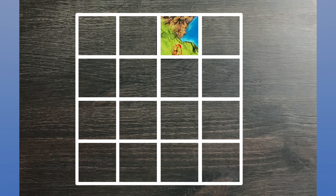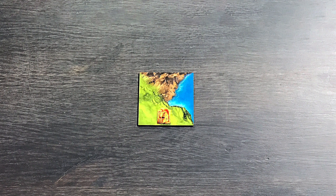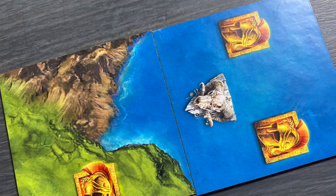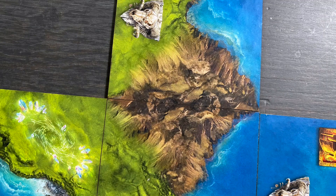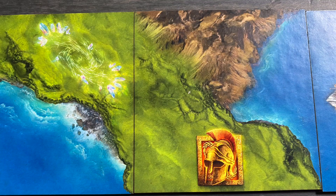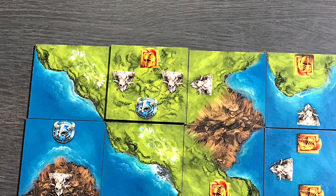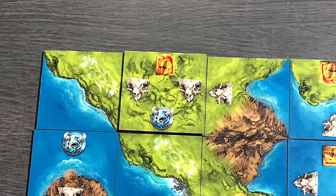A player's map consists of up to sixteen tiles in a 4x4 grid. From the second map tile placement on, tiles must be placed adjacent to existing tiles, meaning no diagonals. Terrain types also must match on all sides, meaning seas touching seas, mountains touching mountains, and plains touching plains. Players can also choose to overbuild the chosen tile by placing it on top of another tile in their map, making sure the new tile aligns with the existing terrains found on adjacent tiles. This also ignores any symbols on the covered up tile.